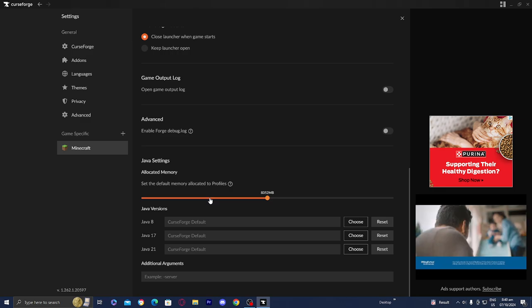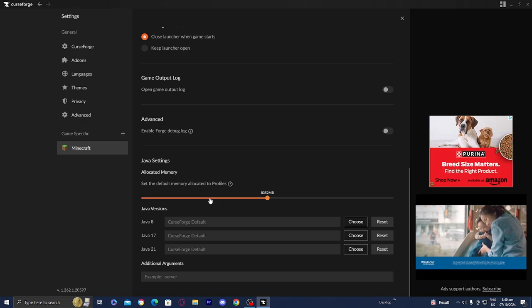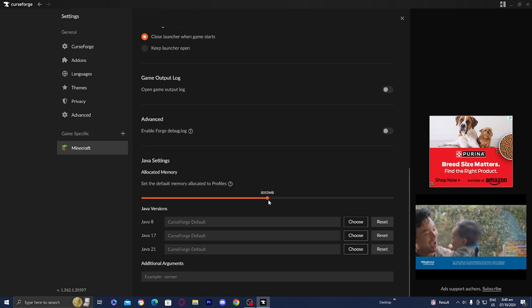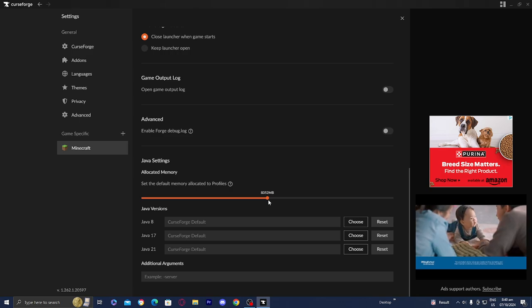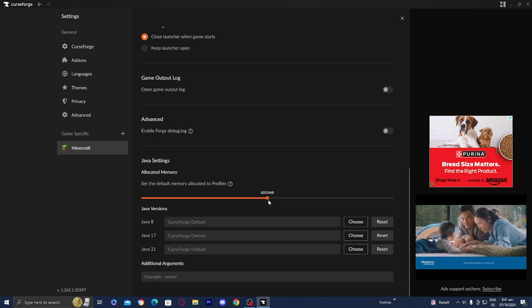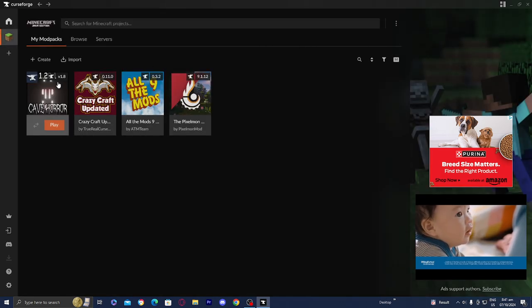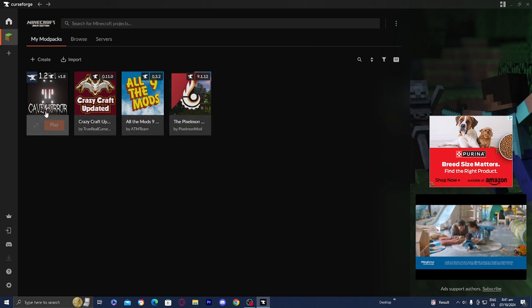My computer can go up to 8 gigabytes of RAM, so you want to put it to however much your device is capable of. By default it will automatically put your RAM at around four gigabytes, but when you're running hundreds of mods you're going to need a lot more. Once you're done with that, go ahead and load into the mod pack.